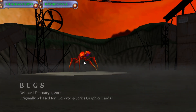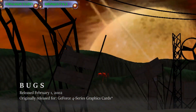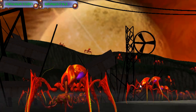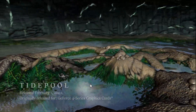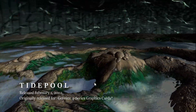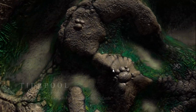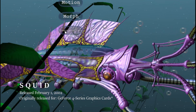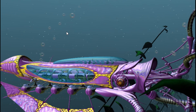To demonstrate the power of accelerated anti-aliasing hardware, BUGS was released in February 2002, together with GeForce 4 MX. Tidepool demo, released in 2002, brought water rendering to a whole new level, whereas the Squid demo, released the same year, showed us one of the deep-sea mystical creatures that Jacques Cousteau probably never saw.